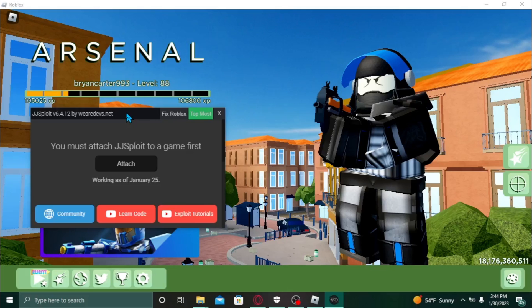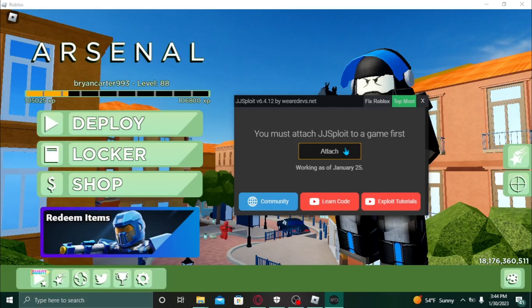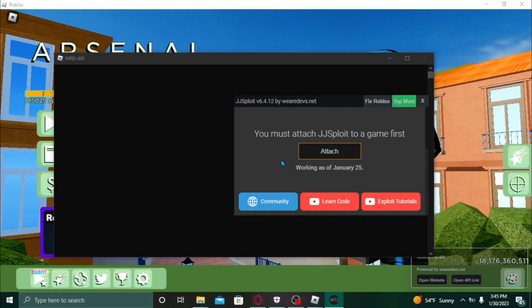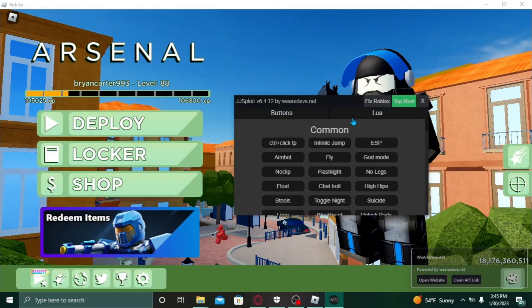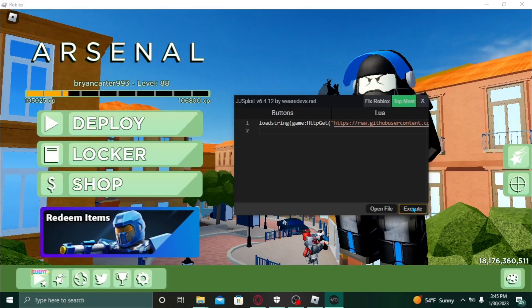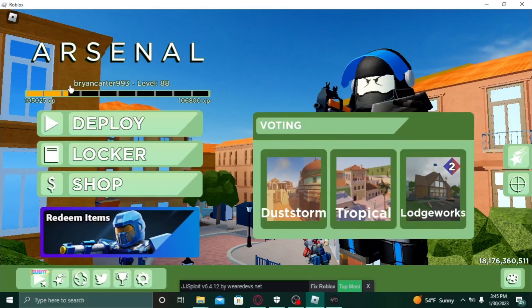This is JJSploit. I will soon make a tutorial on how to turn the antivirus off, but you just press attach. If you don't have that on your screen and you have 'attached classic' and 'attached beta', just press classic — don't press beta because it probably won't work. Then go to Lua, delete everything there, paste the thing you copied from the website, then press execute.